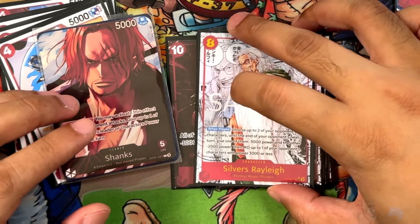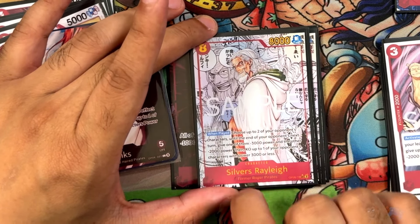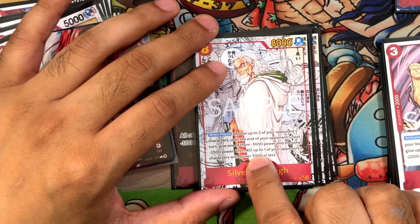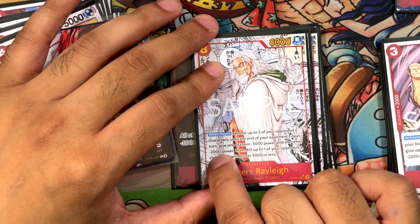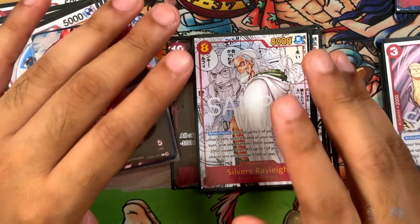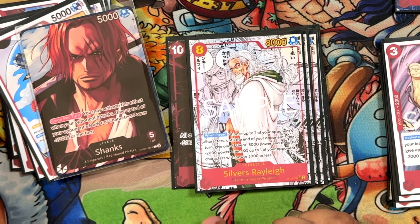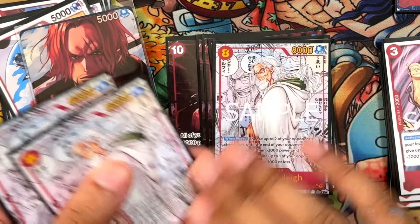Next, a card from OP08: Silver's Rayleigh. 8 cost, 8,000 power, 0 counter. More of your late game stuff. When played, choose up to two of your opponent's characters until the end of their next turn — give one negative 3,000 and the other negative 2,000 power, then KO anyone at 3,000 power or less. Amazing, great utility card with a great body, and it works with your leader's ability as well. It just makes it harder for them to hit anything and you KO stuff.